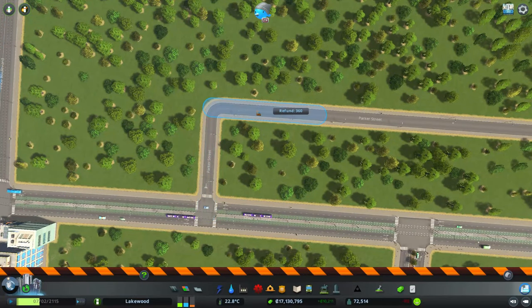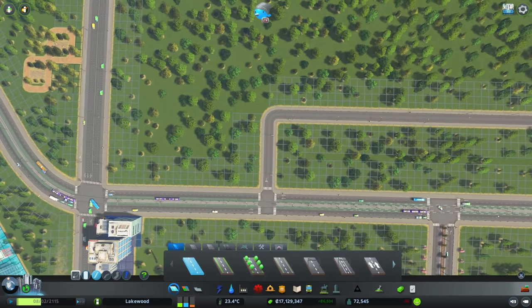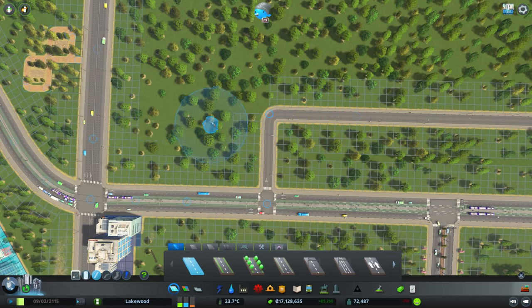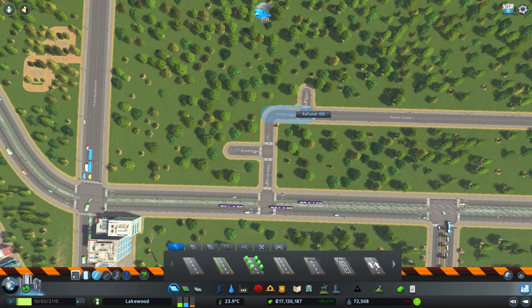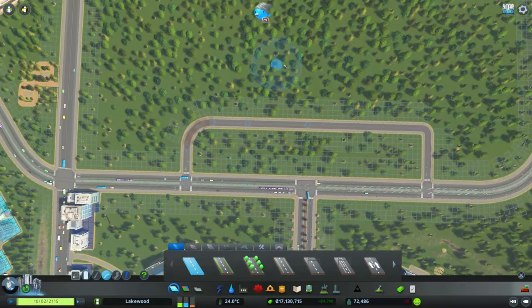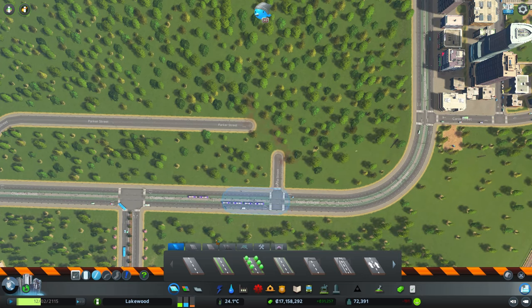I'd also like to smooth out these corners. Going into the bulldozer tool, I can see it wants to delete a large section of road, so I'll use the road tool to cut these segments so I can delete a smaller bit. Using the outer circle of the road tool to intersect the node at the corner, I'll delete the small segments around the corner and then put in a curved road. It doesn't look too much different but it looks a little bit better. We'll do the same on the other side.